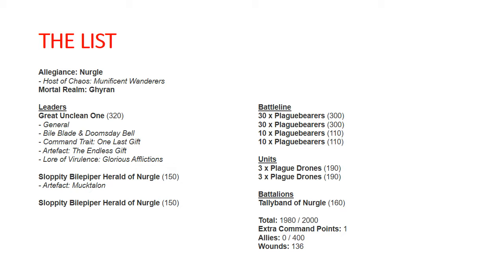The Sloppity Bile Piper — I've gone over him ad nauseum, but he's really good. Plague Drones are generally your hammer unit, and Plague Bearers are your battle line. We have the Great Unclean One who is a Behemoth and a Monster, so for scenarios requiring that for bonus points we have one of those. We've got three Leaders, two Artifacts, and four Battle Line units — two of them being very survivable.